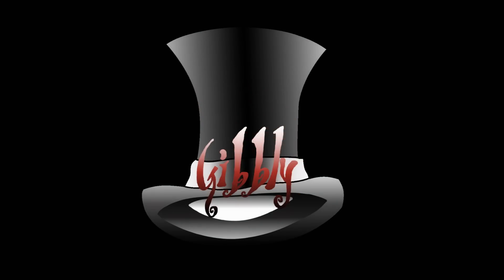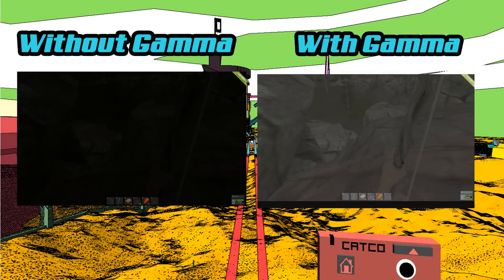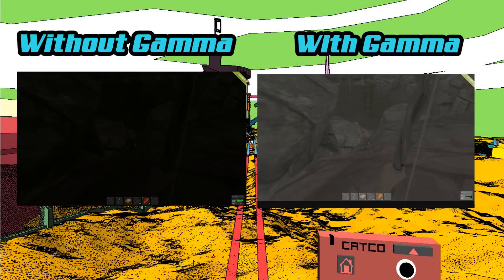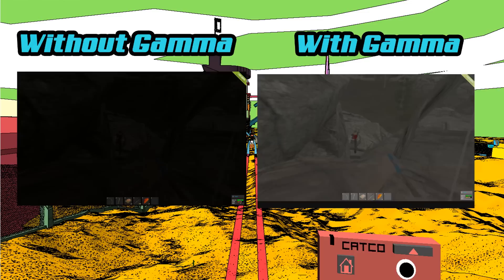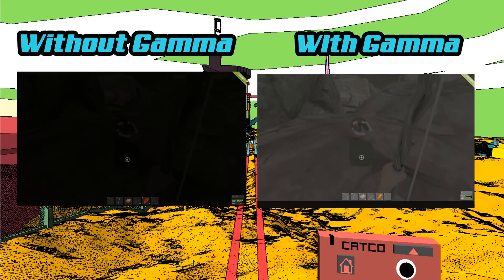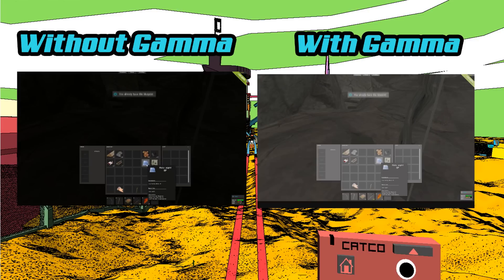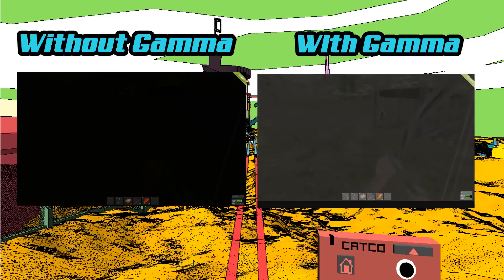Hey guys, Ghibli here showing you how to see in the dark in the game Rust. This is really useful so you can farm, kill zombies, kill players, and protect yourself at night without actually having a torch and making yourself a huge target. You do this by upping the gamma in your graphics card settings, which basically just changes your monitor settings so you can see.